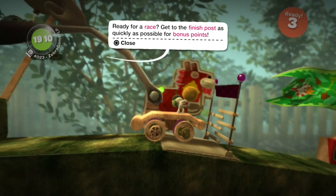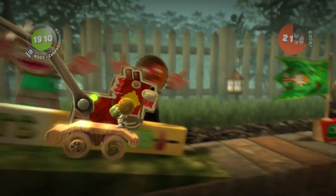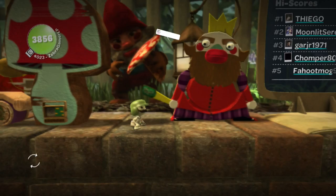Ready for a race? Get to the finish post as quickly as possible for bonus points. I can jump over by accident too — I didn't mean to do that. Go, race! The racing gates are always fun, there's a lot of cool levels with those. We do gotta be careful. I know there's supposed to be some item around here — there's a star again that we don't have. Oh look, there's a mushroom on top of the mushroom! How do I get that? I missed my jump completely. There we go — awesome.